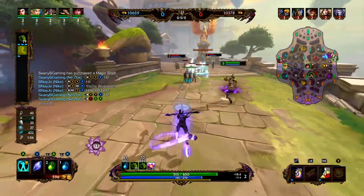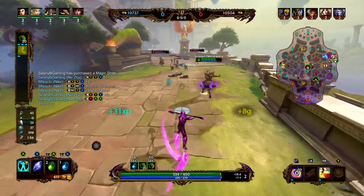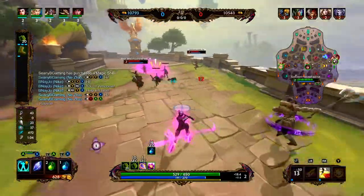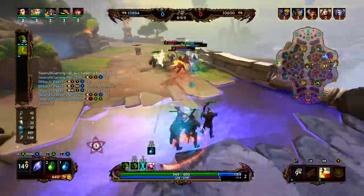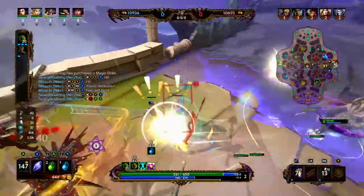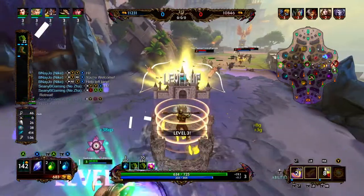For our build, we went Guardian's Blessing and we are going to be going into Boots. Right here we got to pop the shell to save Heimdall. We stun the Thanatos, we peel back, and that was enough to get Heimdall out.